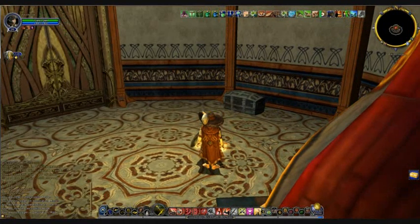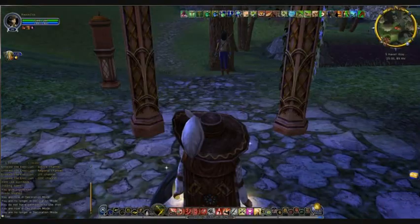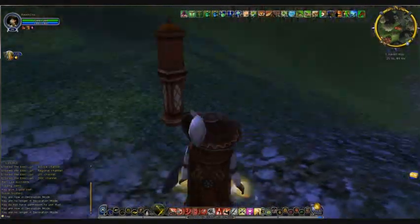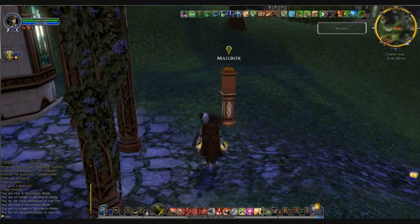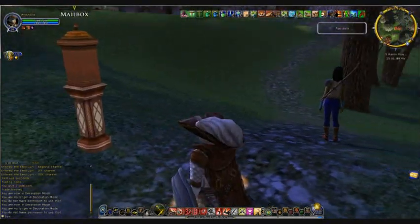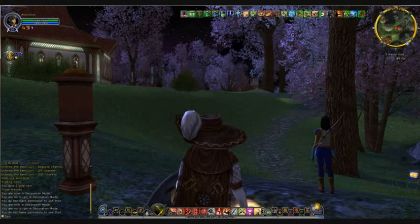We can go ahead and go back out. There are a couple of limitations I want you to be aware of. The main limitation is you will not be able to use the mailbox. The mailbox can only be used by the actual owner of the house, which in this case is your alt. So if you want to use a mailbox, you'll need to either go to the kinship house if you have one, or more likely there's a mailbox down with the vault master and the housing brokers and all that down in the main area of your homestead.